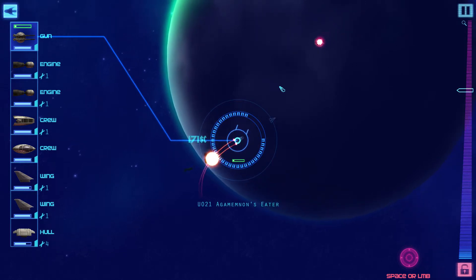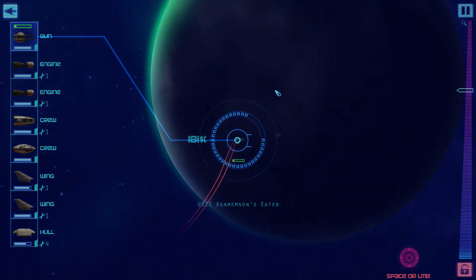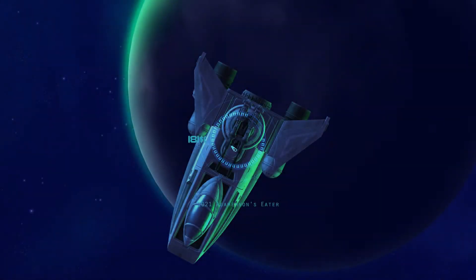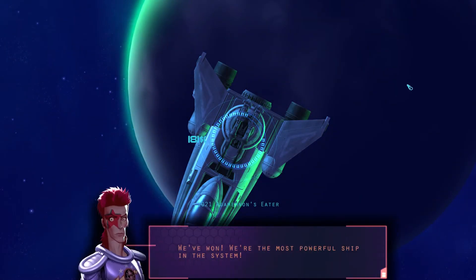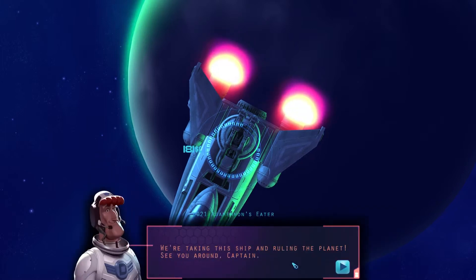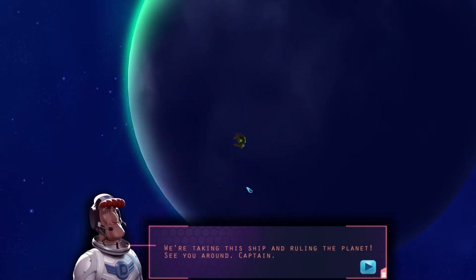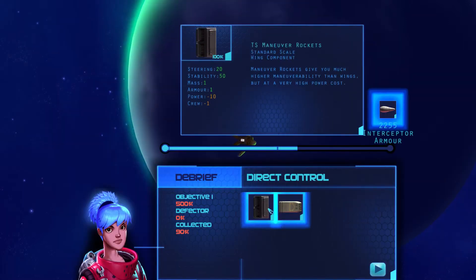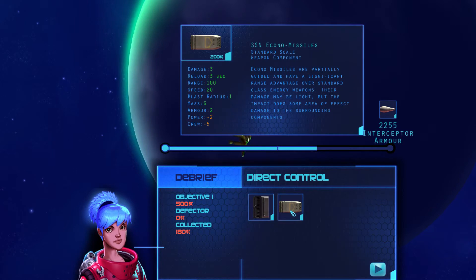With the bigger ships the combat is probably going to be less about mobility. Look at my beautiful little fighter — yes, we are the most powerful ship. Cheers, dudes. So there we go — I've unlocked missiles.